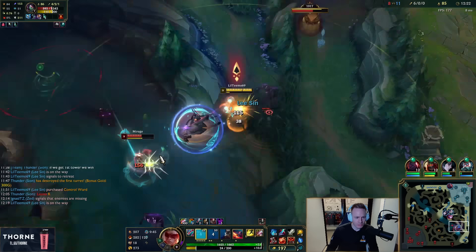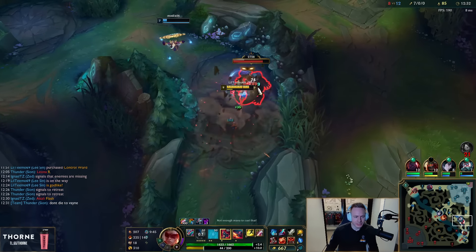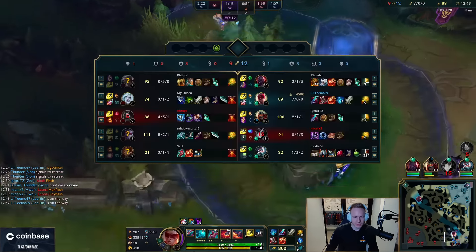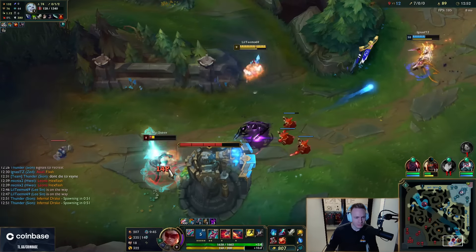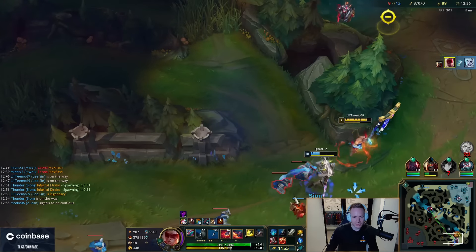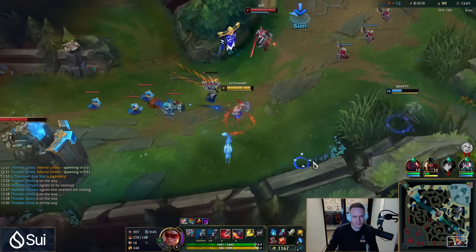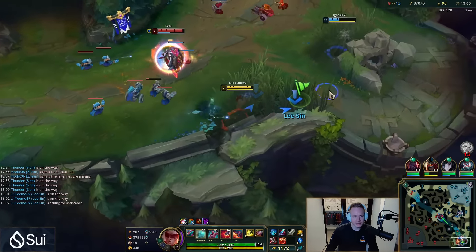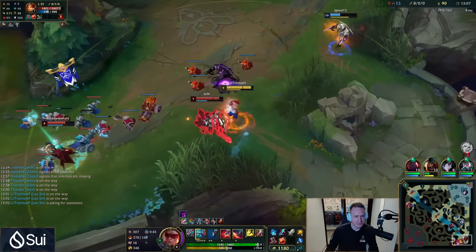It's really important in cases like that to hold the Q until the end — then if she manages to escape we just follow and kill regardless. They might move from mid but they're going to be a bit slow. I can see Leona; Vayne is going to be close by as well. I need this guy to give me a shield — it's always better to W onto a champion if you have the chance to.